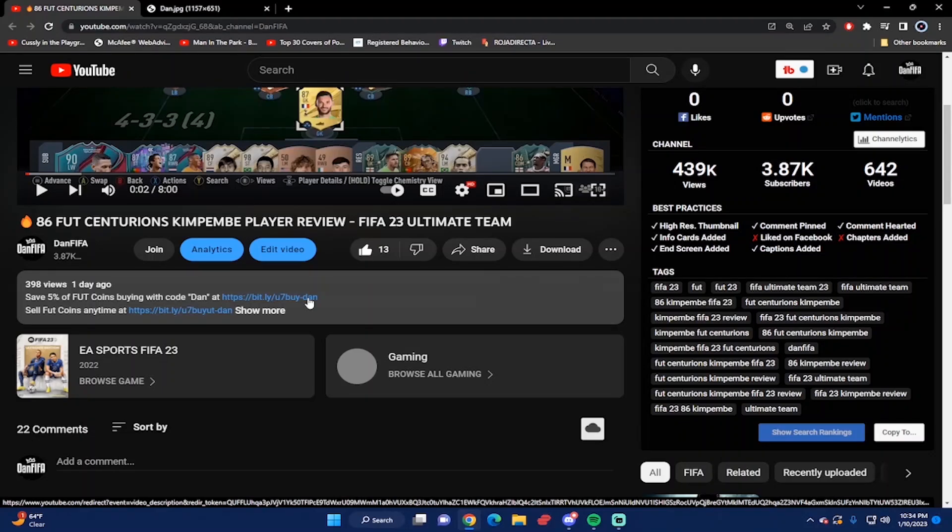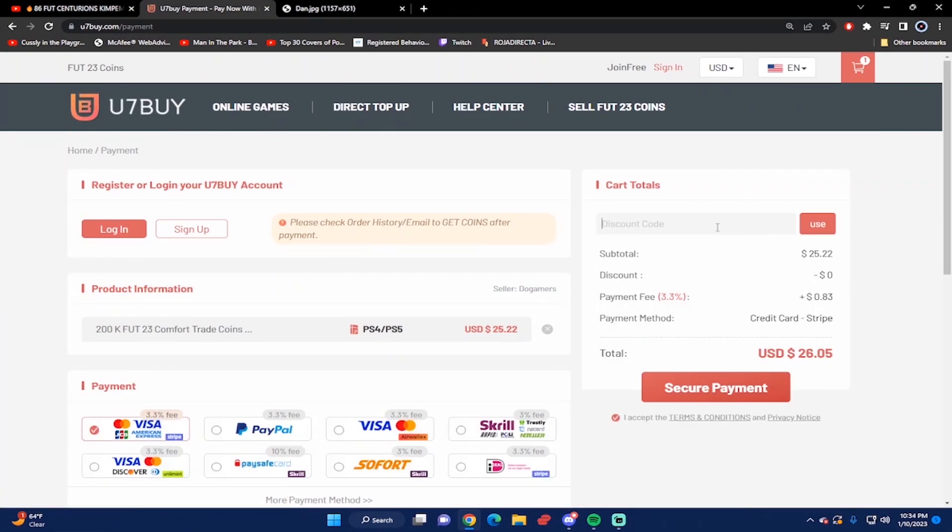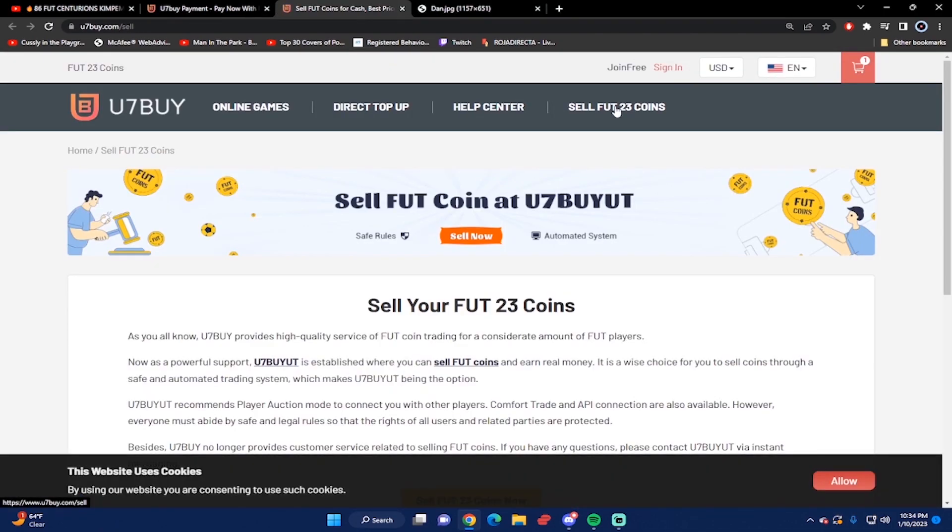What's good guys? If you want the cheapest and most reliable FIFA 23 coins, make sure you check out u7buy.com. Save five percent on FIFA coins by buying with the code 'dan'. Next time you want to buy some coins and make your team even better, also if you ever want to sell your FIFA 23 coins you can go on the website and sell to them as well.